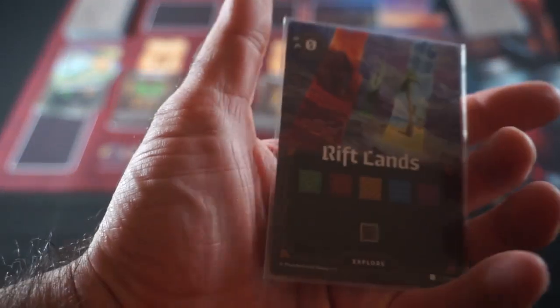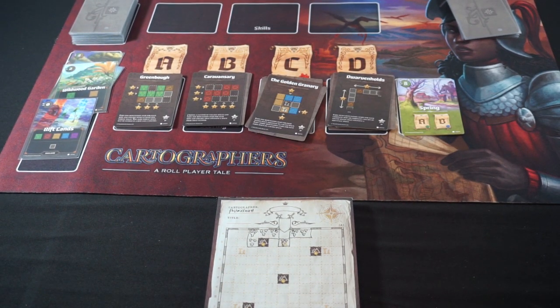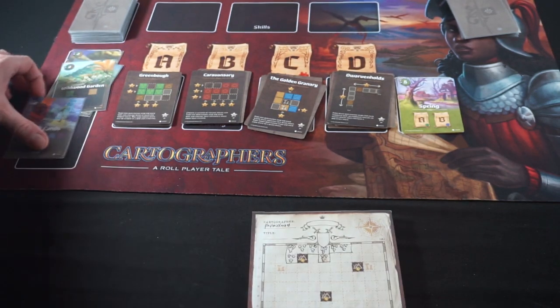Our next card is a Riftland, which takes no time. We can draw one by one anywhere. For each row and column with at least one forest space, I think we're going to go ahead and close this in as a forest. Fortunately that cost us no time. We're still at four of eight.